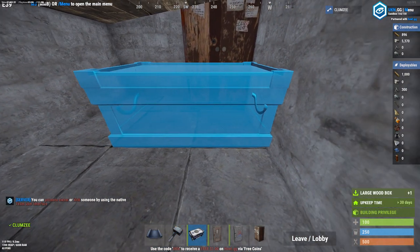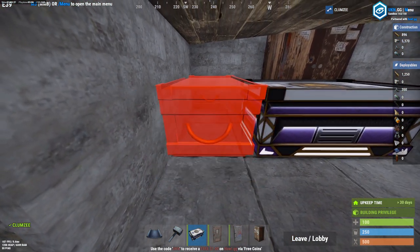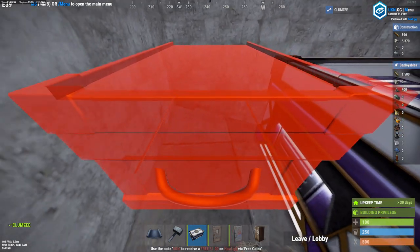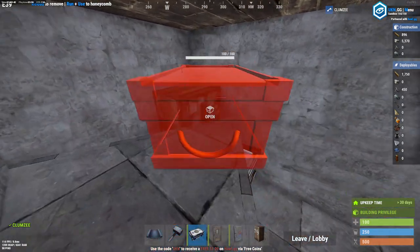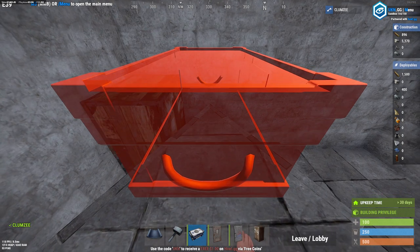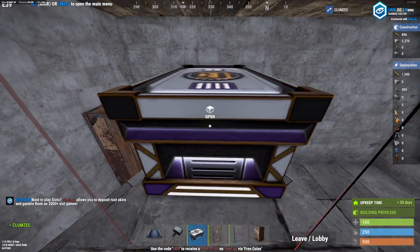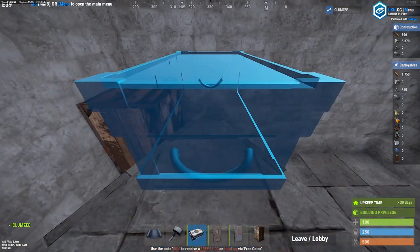I'm just going to build something different than the 2x2 loot room — a 6-box loot room. Add your 4 boxes. I never do it like this, it's always 5-box. But sometimes you might need that extra box — who doesn't always want an extra box? You're just going to want to place it. That was terrible — I was making fun of myself, not you guys.